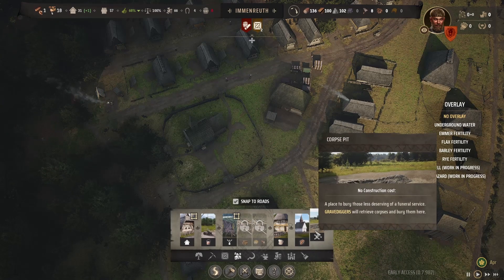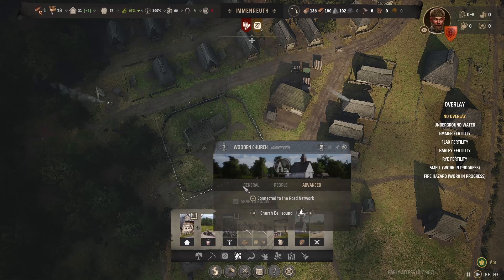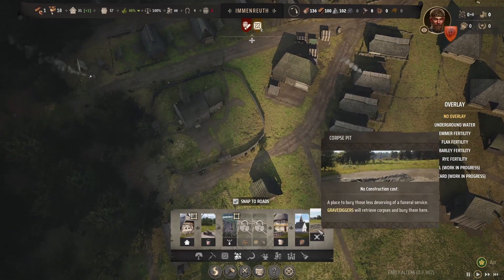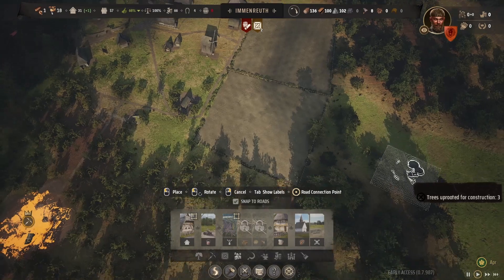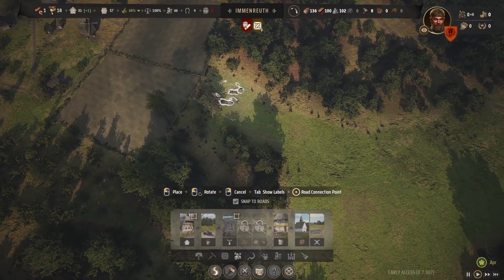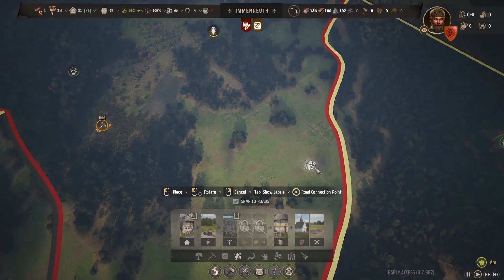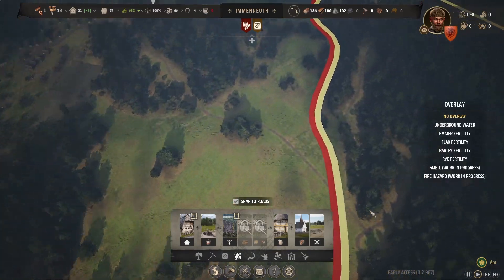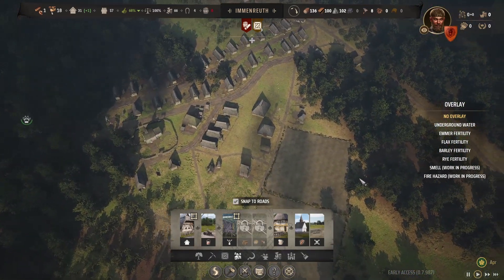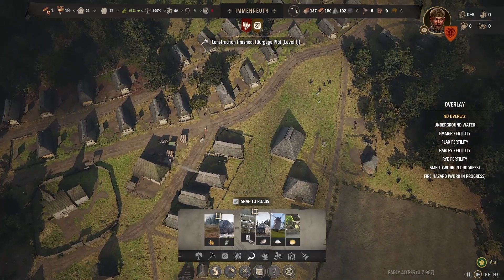There's a corpse pit option — a place to bury those less deserving of a service. I'm assuming that's how bodies are typically taken care of. It could be good to have, just because if a bandit group attacks us again, we can throw their bodies way over here. I wish you could put their heads on pikes or something — 'don't come through here.' Maybe you can do that later.